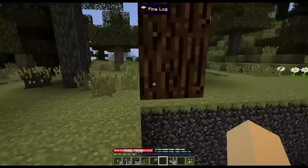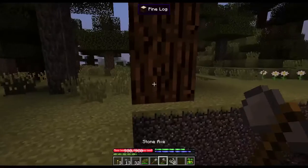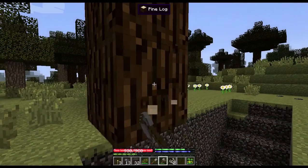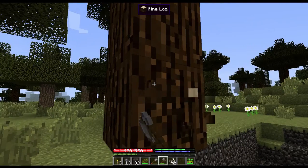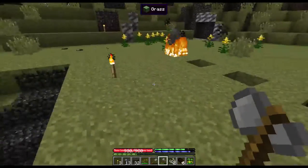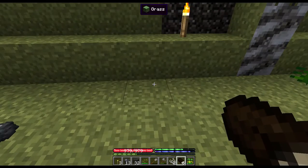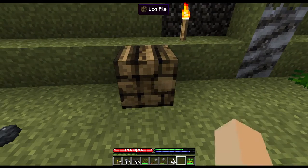Once these things get done — they take forever, like five minutes. Some of these planks you get out of different logs are really pretty. Oh, if you need to store wood, shift-right-click and you get a log pile — smack them right in.